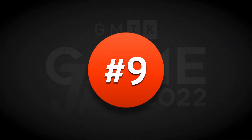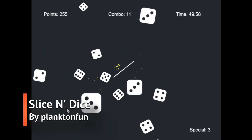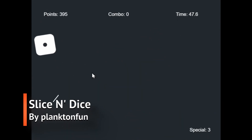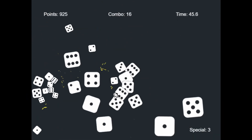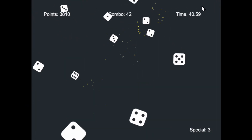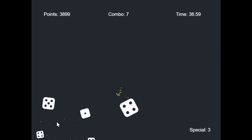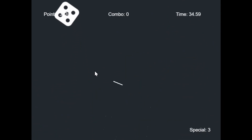Next in 9th place was Slice and Dice by Plankton Fun. It's a Fruit Ninja style game where you swing your mouse around to break dice into smaller versions of themselves. It's pretty satisfying in the moment, and just like Fruit Ninja, I could see myself playing this on my phone during long bus rides.